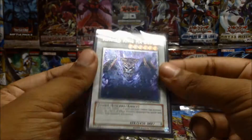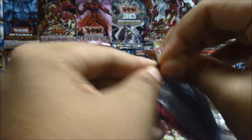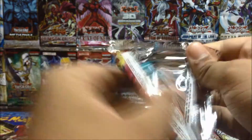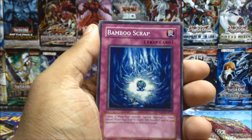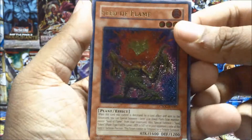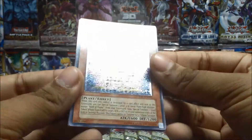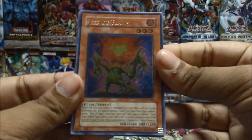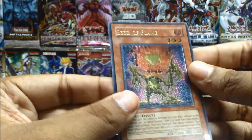I hope you guys can see properly, it's really shiny. Next pack, we're almost done with the first half. Card Rotator, Goblin Decoy Squad, Bamboo Scrap, Nettles, Trap of the Imperial Tomb — and another ultimate rare: Seed of Flame! Back to back ultimate rares guys! I know it's not worth much but back to back ultimate rares — that must be a first!